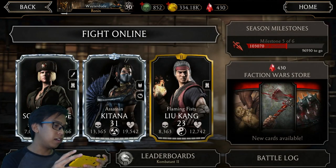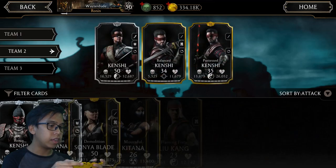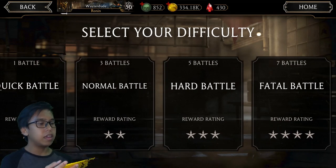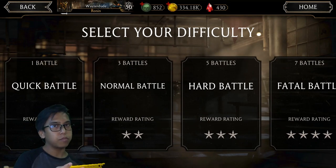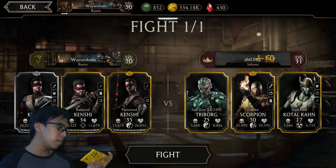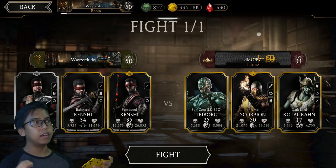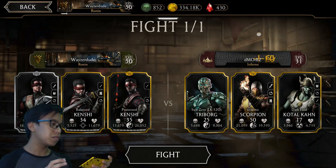Going back to the multiplayer section, I'm going to do one online match using my Kenshi deck. When it comes to multiplayer matches you can choose from one, three, five, or seven battles — the more battles you choose, the more rewards you get. For this video I'll just do one quick battle to show the mechanics. Here is my opponent: Triborg, Scorpion, and Kotal Kahn.